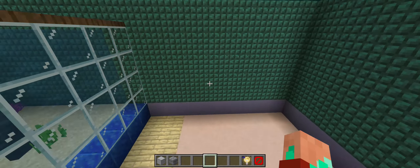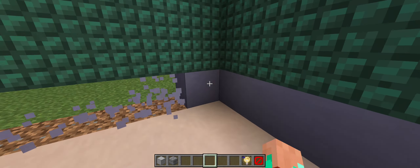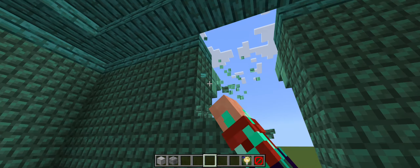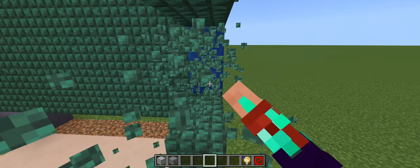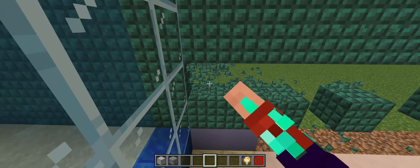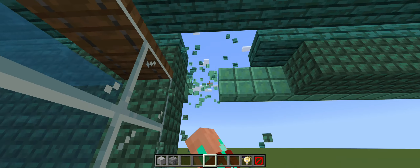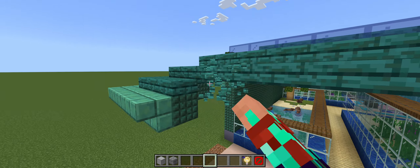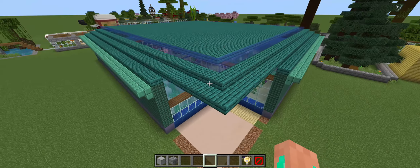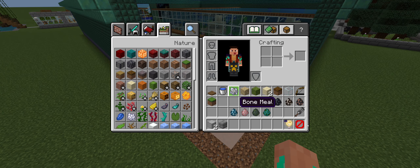We are going to actually expand the aquarium this way. All of this area is gonna have to be taken out — literally the whole entire area. That means we're gonna have to make adjustments to the roof, which I'll do after. What we're mainly focusing on is the whole layout.